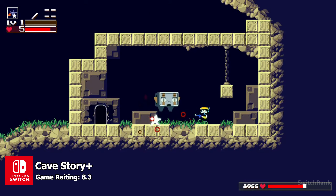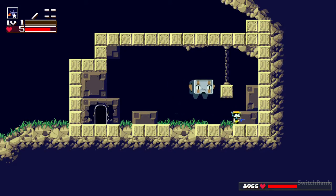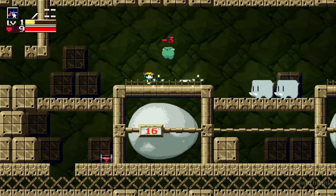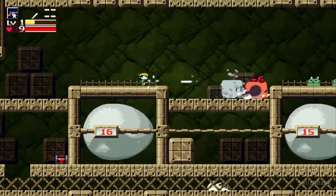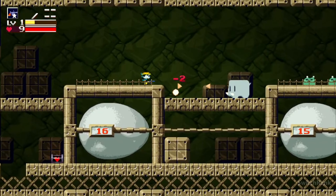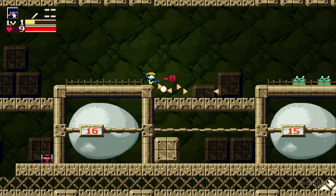If you mix the exploratory and slightly claustrophobic gameplay of Super Metroid with the charming characters and emotionally resonant storytelling of Undertale, you'll likely end up with something akin to Cave Story. This captivating game will immerse you in a world where you feel like a small fish in a vast ocean, yet the platforming challenges and narrative depth will keep you hooked.